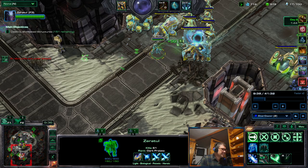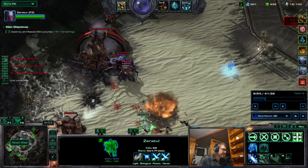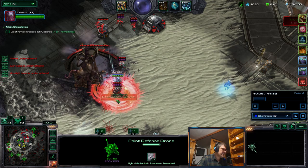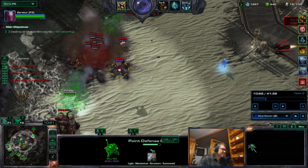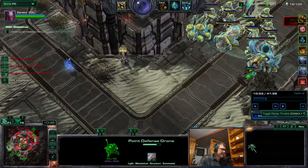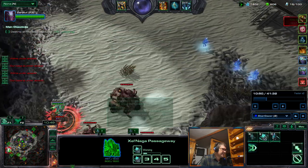Shield Guards are good against missiles because they're beam attackers, and they're also good at killing PDDs. Point Defense Drones last for a long time. This base-attacking thing is really annoying to listen to.